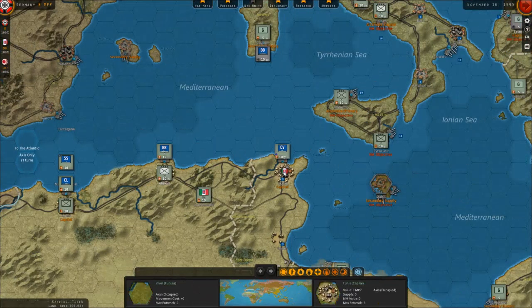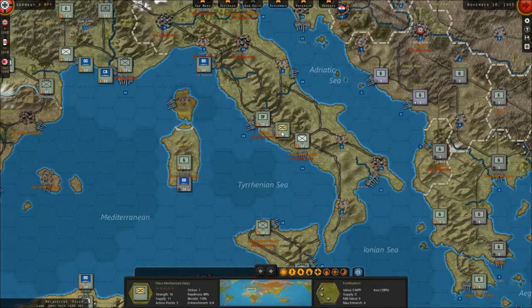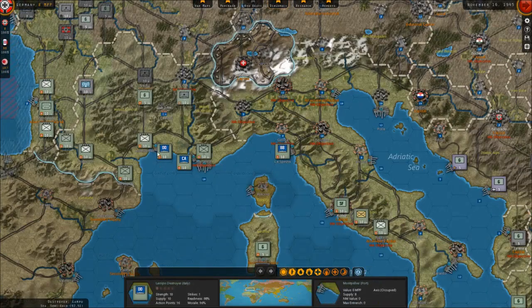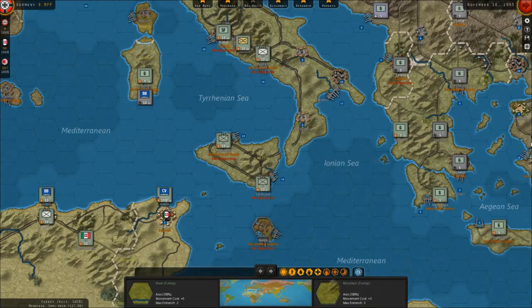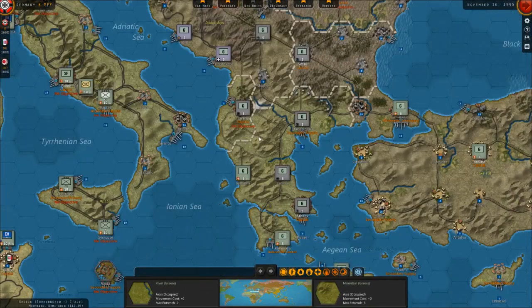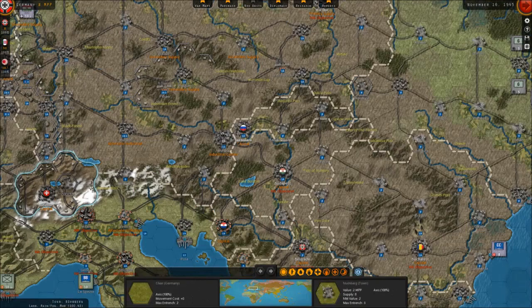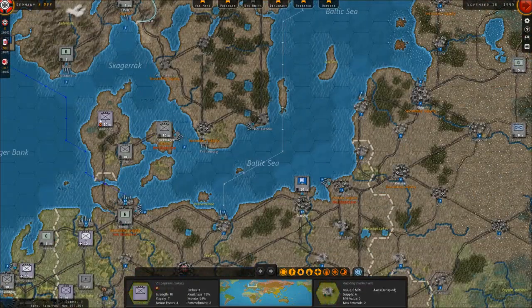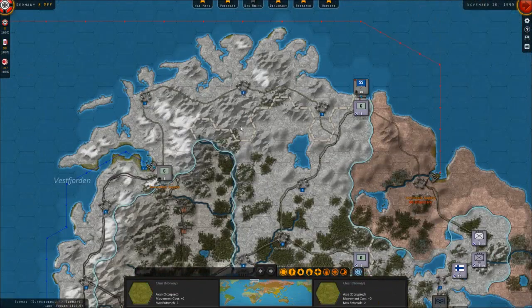I've got units set up pretty much everywhere. I still need to get another guy here. Sicily is protected, we've got a few units in Rome. I've even put in some fortifications here, so even if they do come through, they're not going to be able to take Italy out of the game too quickly. I've got some ships set up as well to stop them from coming through — my CV, some battleships. A bunch of garrisons just holding off this area. In case they do push into Greece, we can just hold them off with some garrisons and then reinforce the area from Germany.